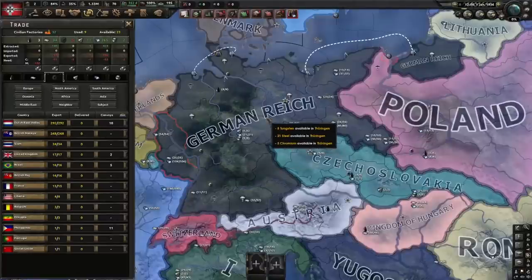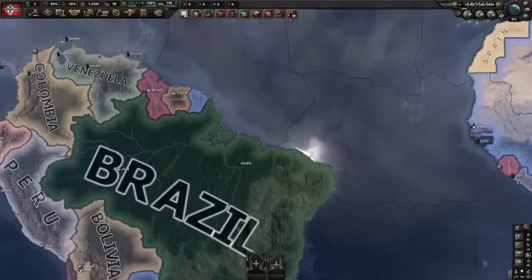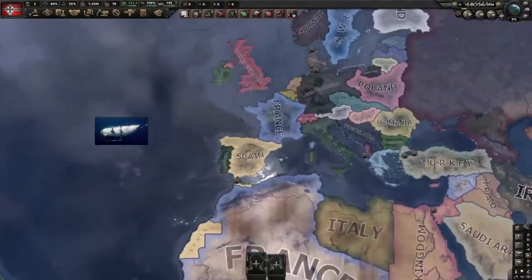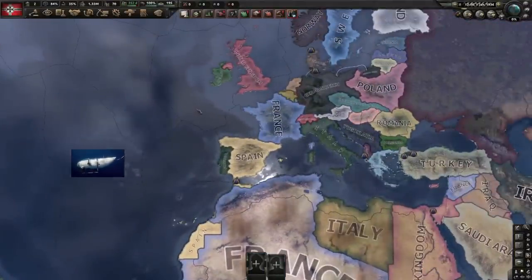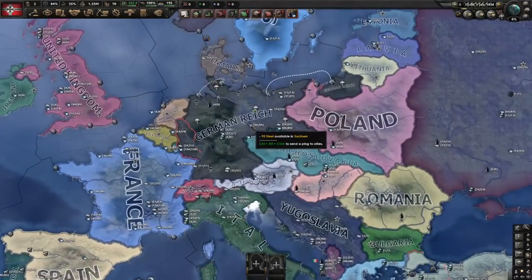First up is Germany, who especially in a historical game has absolutely no access to rubber. The rubber that they can trade for is easily convoy raided by the allies, and in a war where the air force and supply with trucks is so important, rubber is a vital resource.